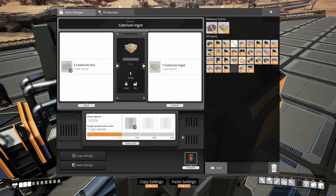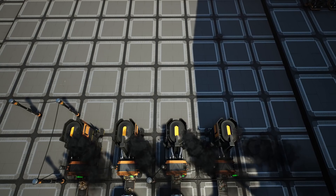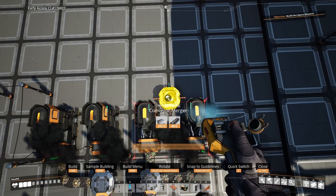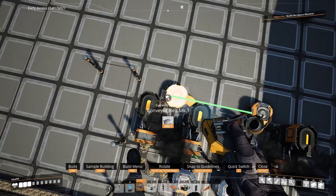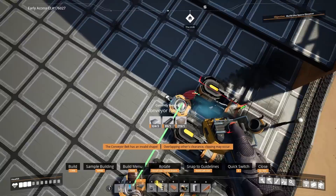On the left hand side we have two smelters for citerium ingots, and they're going to be underclocked at 66.666%. Basically what you want is for both smelters to be producing 10 citerium ingots per minute. On the opposite side we're then going to place a merger in between the first two smelters and also in front and in the middle of the second two smelters, and we're going to merge both smelters' ingots into those mergers.